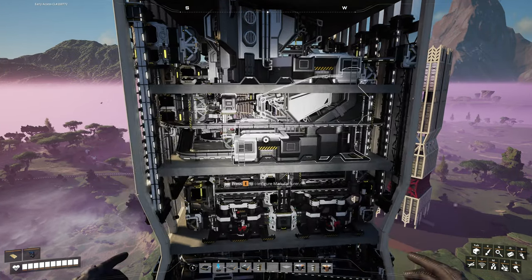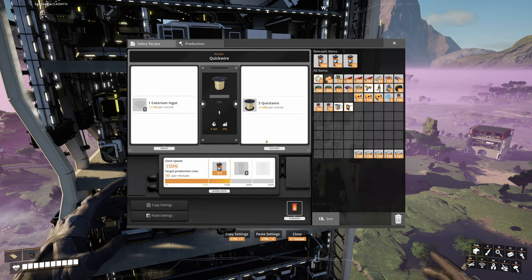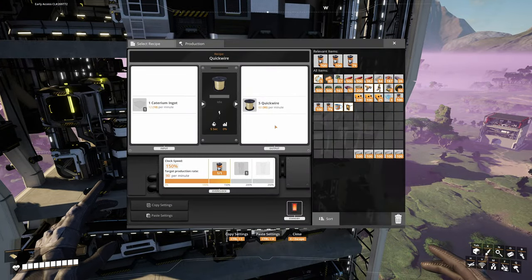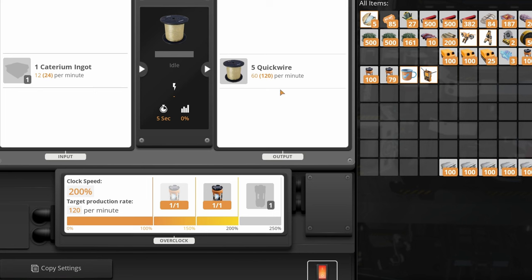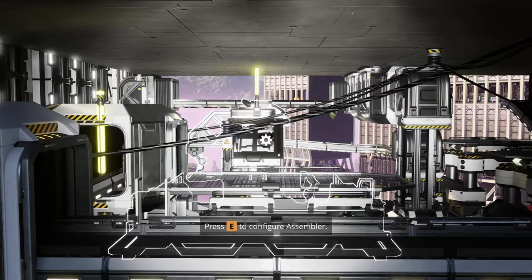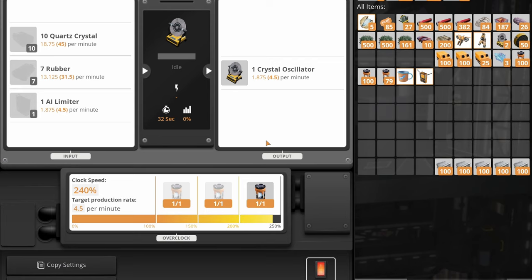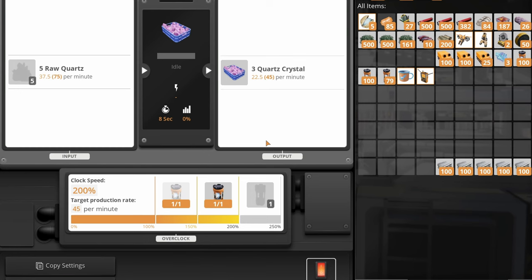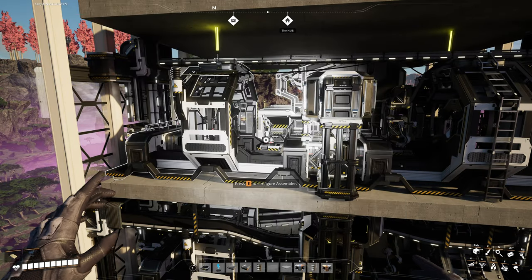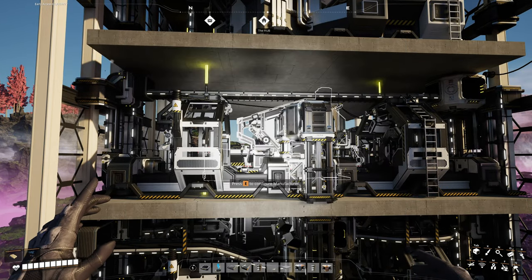Level three is very important. We have two manufacturers for crystal oscillators and another one for caterium computers. Here we convert caterium ingots into quickwire and quickwire stators. For the manufacturer needing 250 quickwire per minute, I take two overclocked constructors: 90 plus 120 gives 210... then I directly connect that to the manufacturer. For the quickwire stator assembler needing 90 quickwire per minute, one constructor is overclocked to 150%. Crystal oscillators need crystal quartz handled by one constructor overclocked to 200%. Then there's a bunch of AI limiters in assemblers, and electromagnetic control rods handled in blueprint number three.